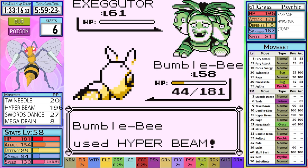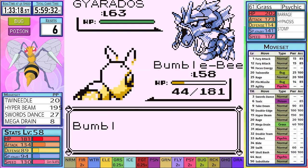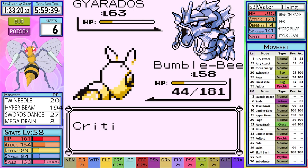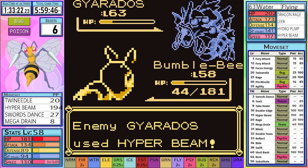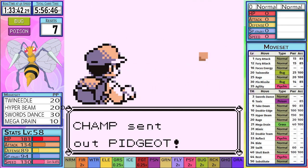Gyarados is next — unlike Lance's Gyarados, we are already set up, and just need to use a Hyper Beam to one-shot it. Unfortunately, we get yet another crit. He gifts us a Leer, but the next turn he isn't nearly as kind, as he takes us out for an unfortunate loss.